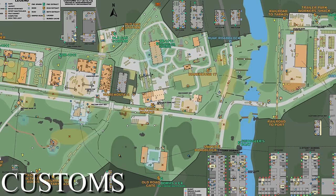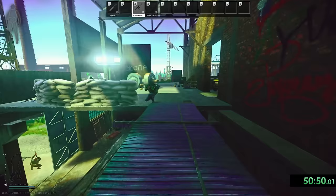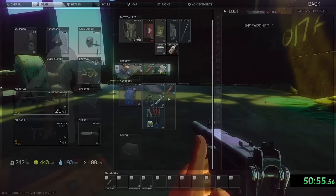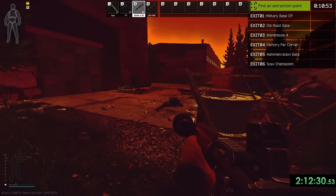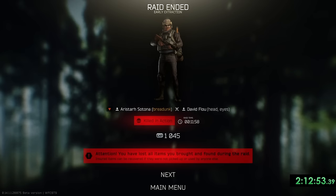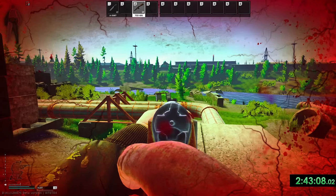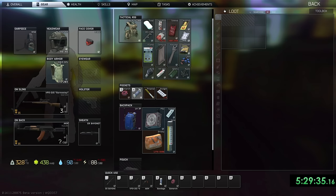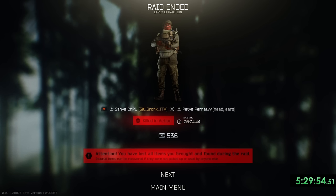For customs, my strategy was really simple — I focused on construction, stronghold and crack house. The main extract I took was warehouse 4, but sometimes I got unlucky and had to run really far to extract. Regardless of bag size I always aimed to hit stronghold and one of either crack house or construction depending on what direction I was heading. Overall the run was way worse than I thought it would be as I got team killed by other player scavs three times. The map is just filled with new players who are scared and shoot anything they see. If I didn't get team killed, customs would have almost been the best map.